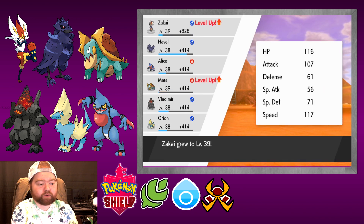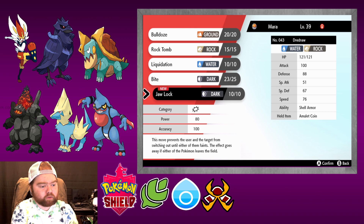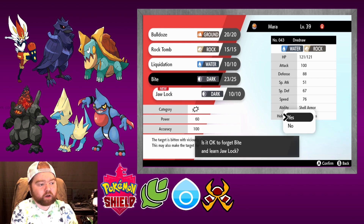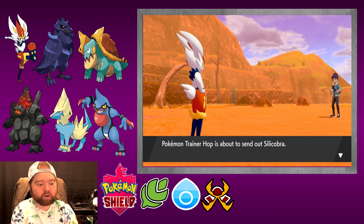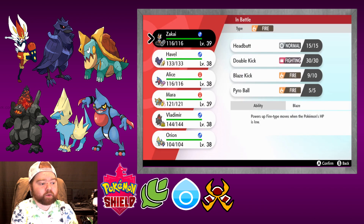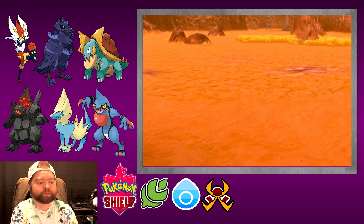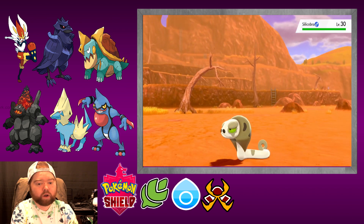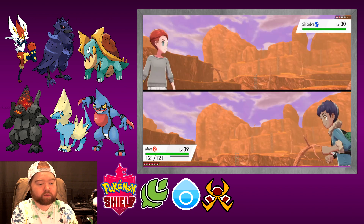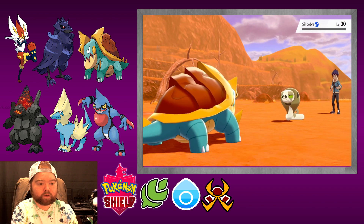Zakai gets a level and so does Mara. Ooh, Jaw Lock — prevents the opposing Pokemon from switching out until you KO them. That's actually pretty good — a really good move. Oh he's got Silicobra! We saw that in the last episode. We'll go back out with Mara, probably go for Liquidation — this will be super effective. Silicobra's a ground type monster, so that should do quite a bit of damage. Perfect, get that out of here.